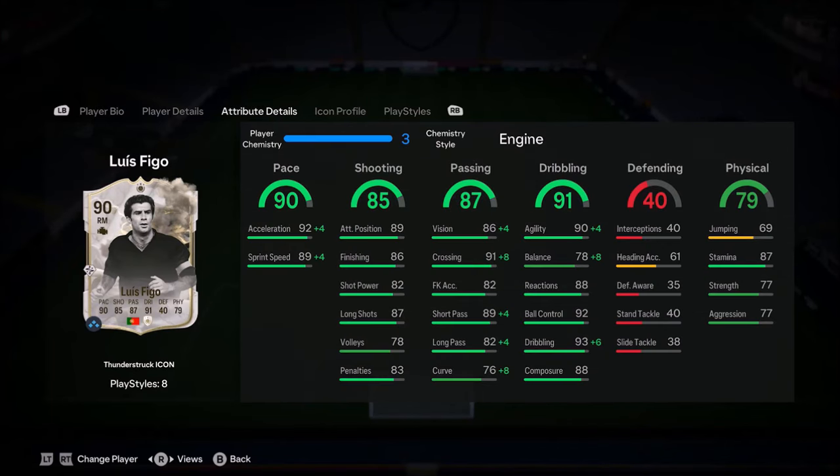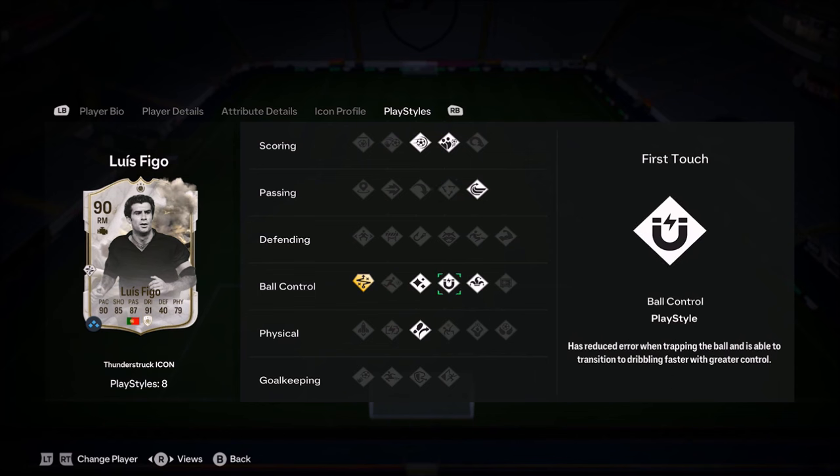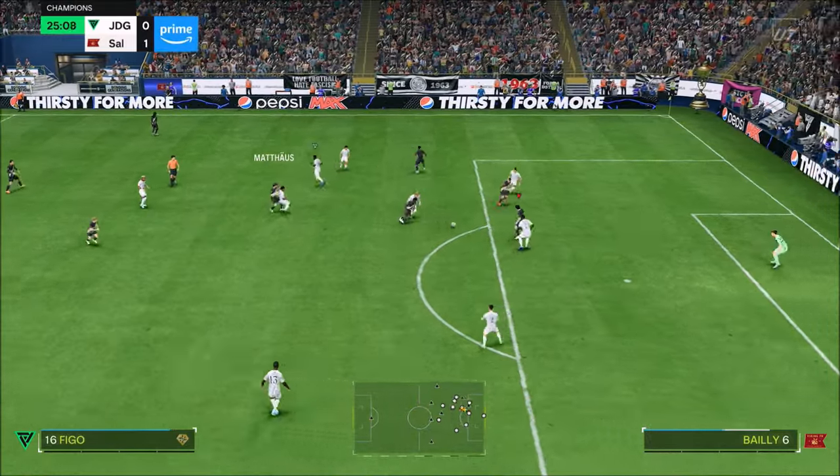Ladies and gentlemen welcome to the video, today we look at Luis Figo, 4 star 4 star combination. You know the drill, this card looks amazing, he's got some really nice play styles, looks like a very balanced icon, always does. I kind of miss his card — he had a World Cup version last year that had 5 star skills which was absolutely brutal.